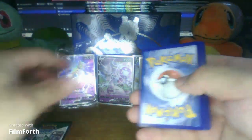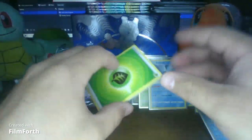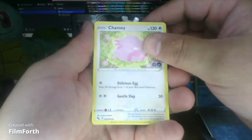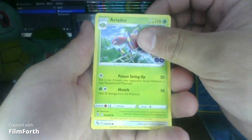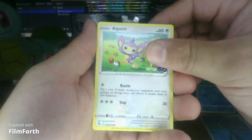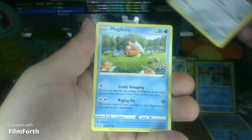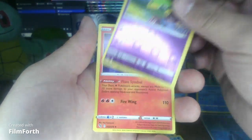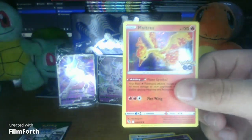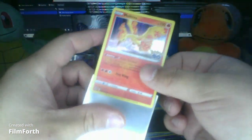Number six. Fire energy. We have a leaf. Chansey. Spider - the evolved form. Playing with Pokeballs. Wartortle. Little Pidgey. Bolt. Magikarp - hope this is a Gyarados. We got a rare! And our rare is Moltres! Damn, I thought it was going to be a Charizard. All we need now is a Zapdos and I got the three birds.